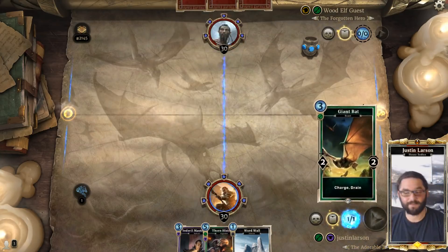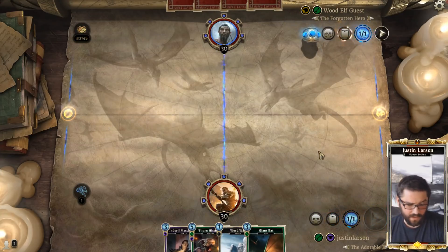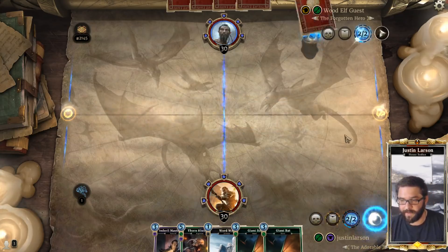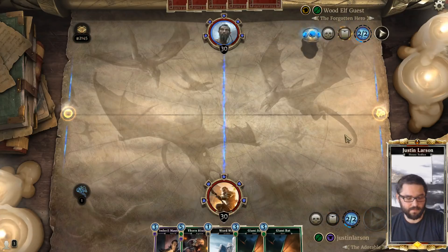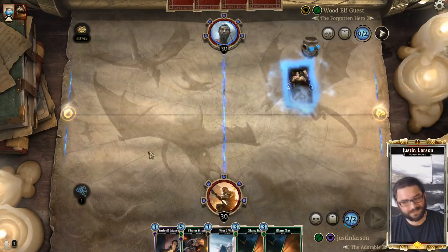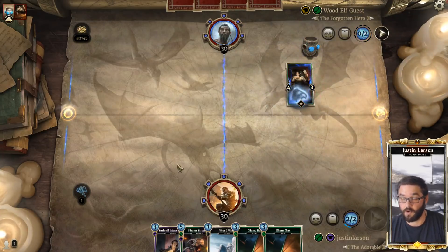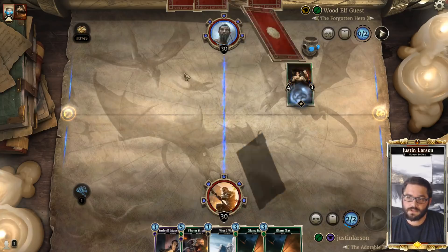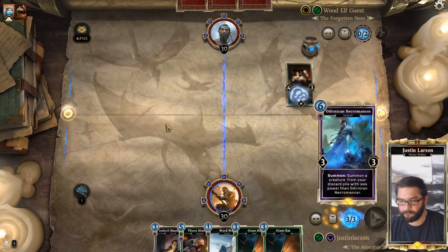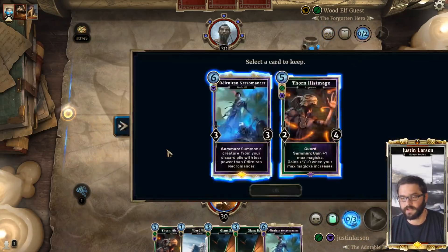I've only played this deck once since the patch — it was the day of the patch, about an hour after. There's a second Giant Bat, so if this is like the mid-Monk thing with Monk Strike and all that, cool. Let's drop down, roll Mastermind, and see what we can get. Corner Club Gambler — we don't have a great answer to that. There's Odinir and Necromancer. Let's play our Mastermind.